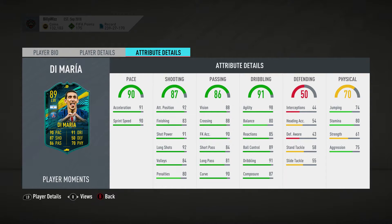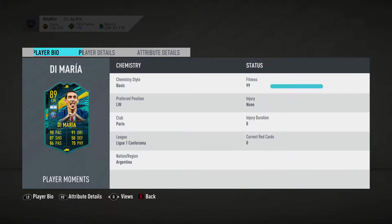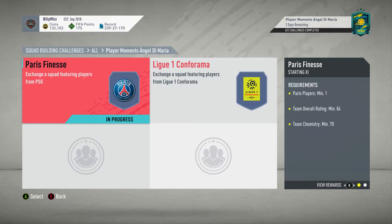He's a decent player man. His weak foot being 2-star is not great at all, but he has got 5-star skill moves. He looks good man. He's only 150k for an 89-rated player. I mean I'm not going to get him just because I haven't got a French thing and I've got Ronaldo as a left winger at the moment. So he ain't going to be getting in above Red Ronaldo, like 94-rated.